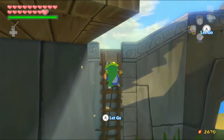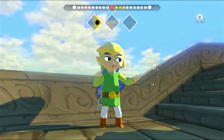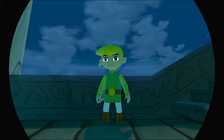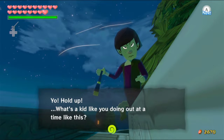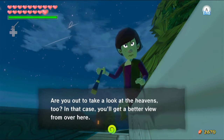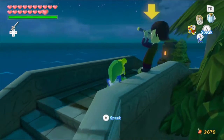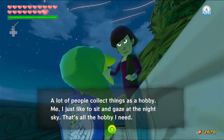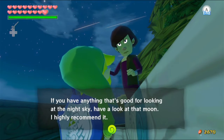Let's head up here and change the time to night time. A character says: 'Yo, hold up. What's a kid like you doing out at a time like this? Are you out to take a look at the heavens too? In that case, you'll get a better view from over here. A lot of people collect things as a hobby — me, I just like to sit here and gaze at the night sky. If you have anything that's good for looking at the night sky, have a look at that moon — I highly recommend it.'